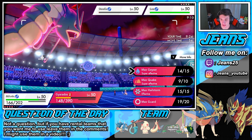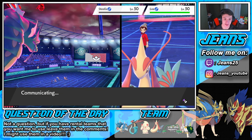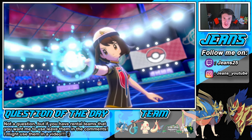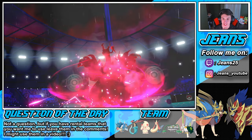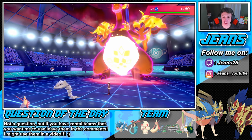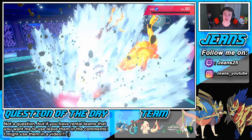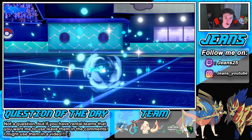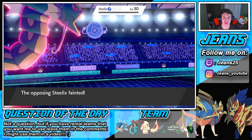We're going into Scald on the Steelix and GG Max Geyser over the Charizard. That is going to be the game — I see us outspeeding even if it is G-Max. Even if he outspeeds my Gyarados and takes him out, we still have Milotic to take out Charizard, then Alcremie in the back. That's a G-Max Charizard — look at that thing, it's nasty looking. Do we outspeed? We do outspeed — say bye bye! Look how much damage in the rain! Clean sweep!